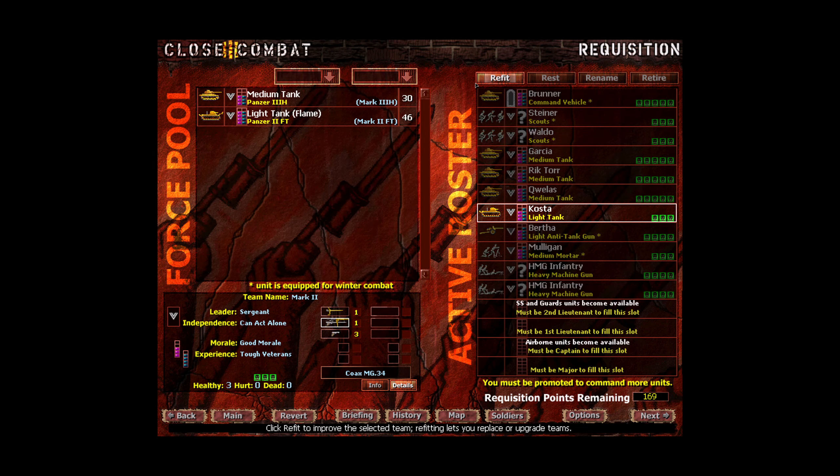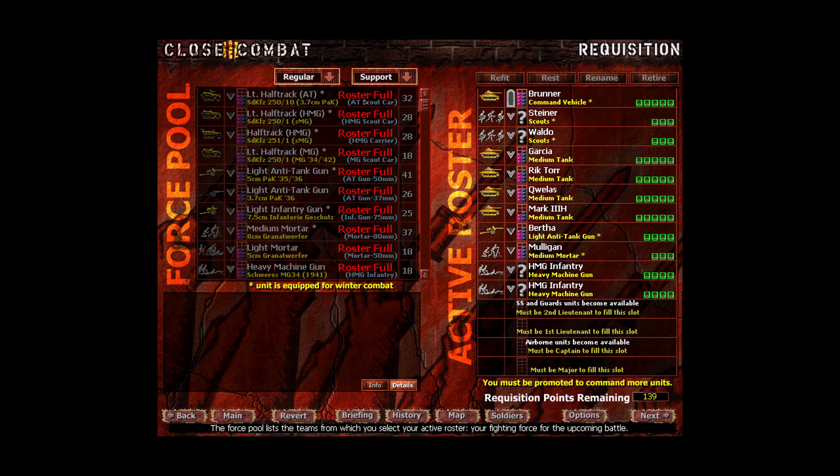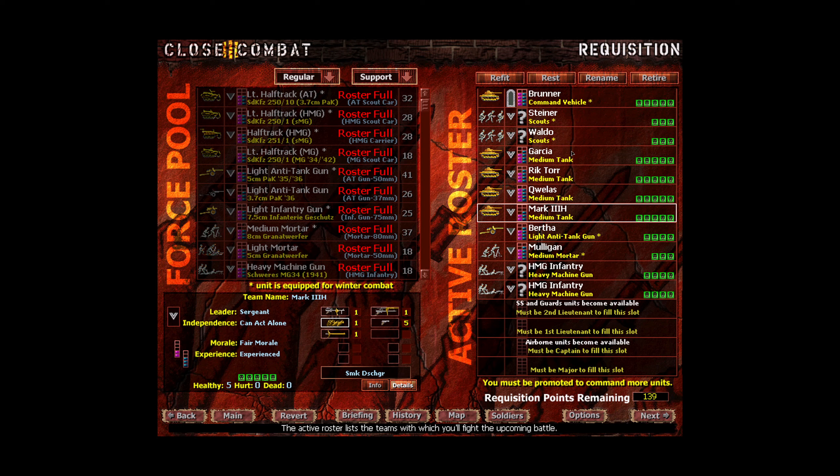Next, on to Costa. I said we would get you upgraded, and it's time to do that. We've got plenty of points, so we're going to upgrade you to a Panzer III. I'm tempted with the Flame tank, but it's talking about us facing enemy tanks and we know it's open terrain, so this might not be the time to experiment with it. I think we just spend the 30, get a Mark III, and then I don't have to worry about ranged attacks from enemy tanks as I'm trying to roll across the open fields.